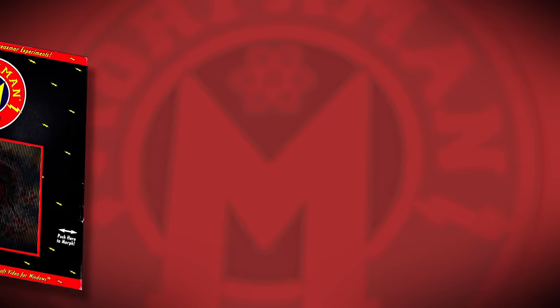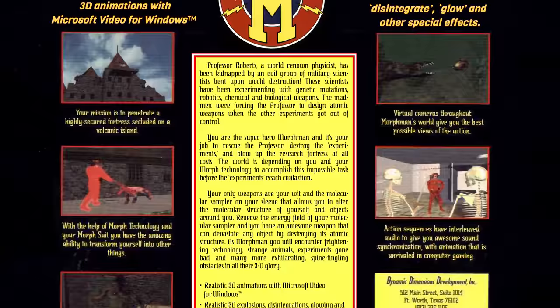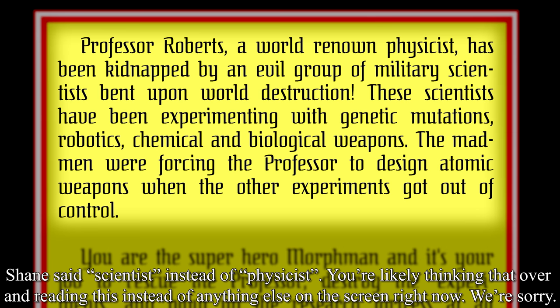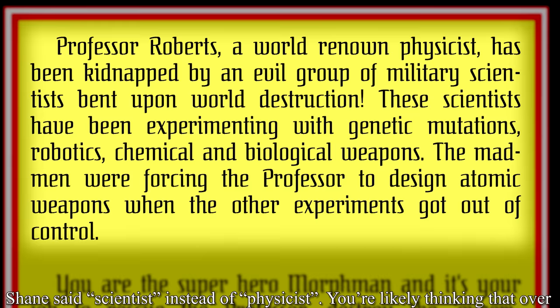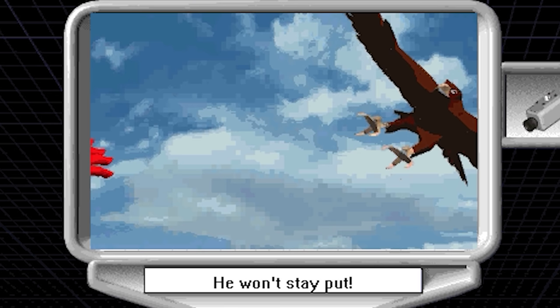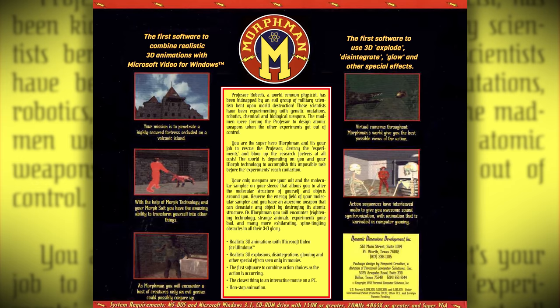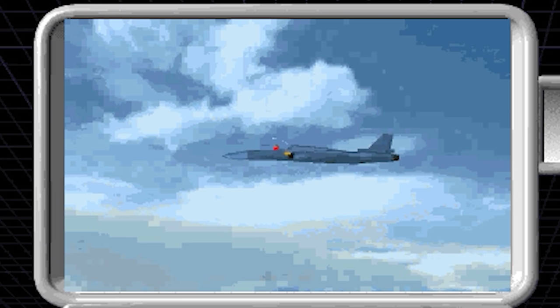Couldn't he have just turned back into a jet? What is anything? What is going on in this game? Clearly this title isn't going out of its way to explain its main character's abilities or the narrative. Maybe the back of the box has some clues? According to this, a world-renowned scientist, Professor Roberts, was kidnapped by villains experimenting with genetic mutations, robotics, as well as chemical and biological weapons. Morphman's job is to rescue the professor and blow up the research facility at all costs, using a special molecular sampler.